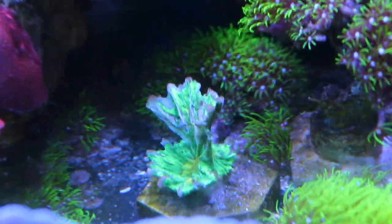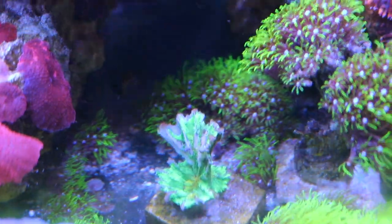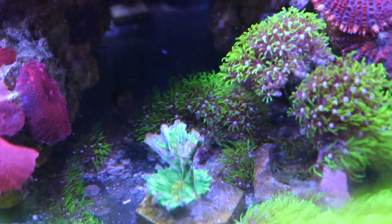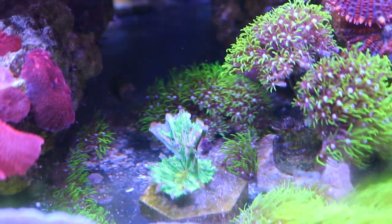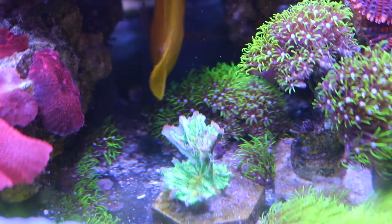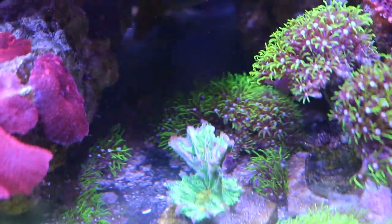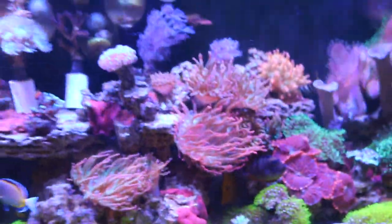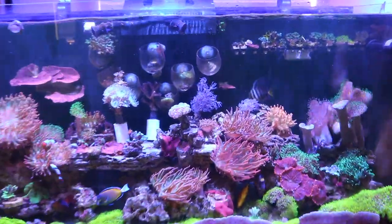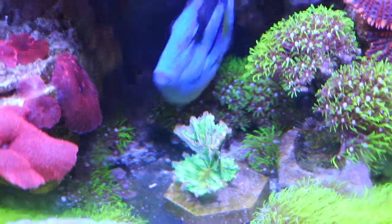But check out my Space Invader — he's been knocked off of the frag plug a couple of times and he was kind of rolling in the GSP before I found him again and glued him back onto the plug. But you can see the edges, it's kind of receding, and I'm wondering if it's my water parameters. But overall the whole tank looks like it's doing well, and I have never really tested my alkalinity because of how the tank has been doing.